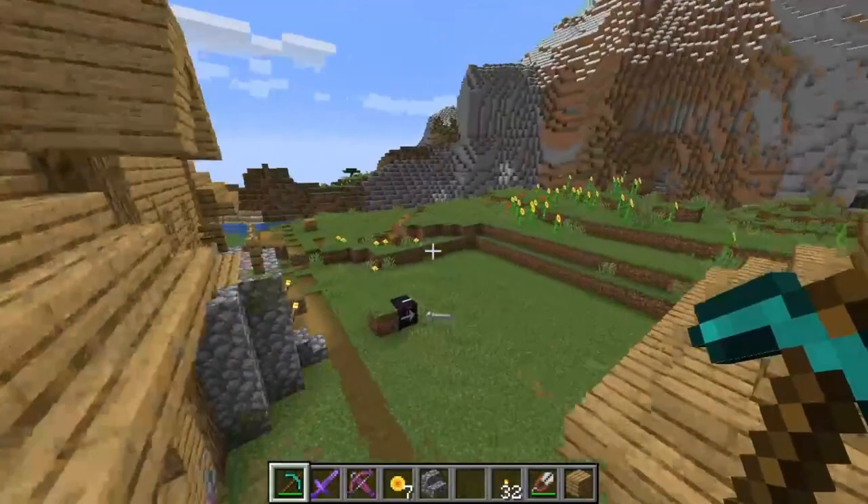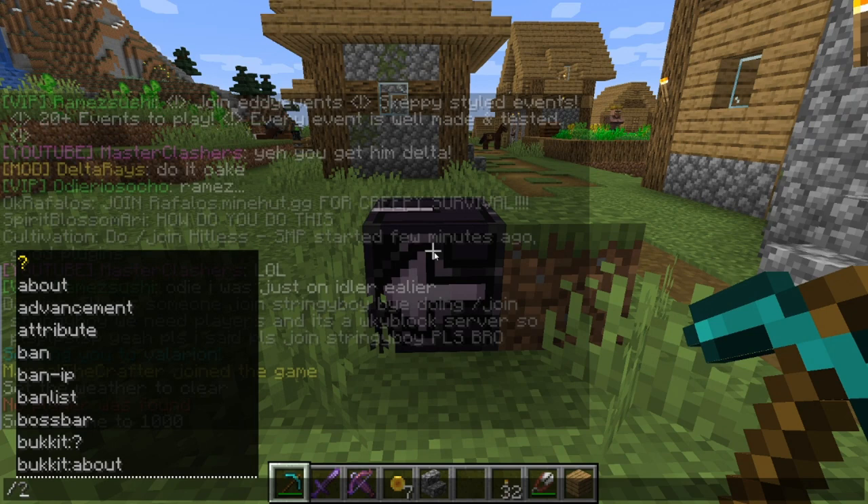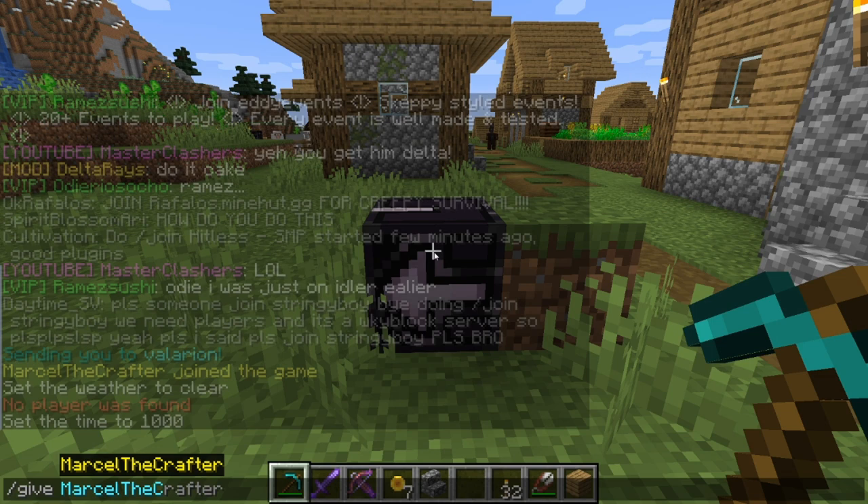With using jigsaw blocks. What is a jigsaw block? A jigsaw block is one block that is actually a placeholder for a structure that can be spawned through it. Let me quickly explain how you can get those jigsaw blocks. You can only get them when you are in creative, so you need to switch to creative mode. You use the /give command with your player's name — in my case 'Marcel the crafter' — and then you just type in 'jigsaw'. It's like that on PC Java, and then you will see this jigsaw block.